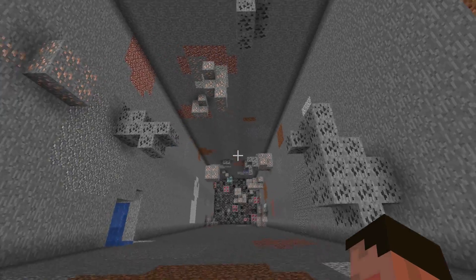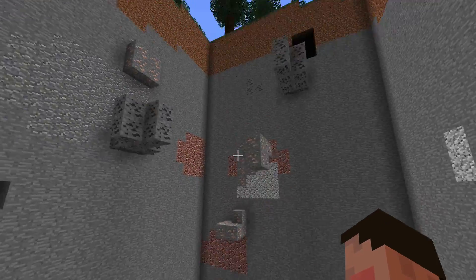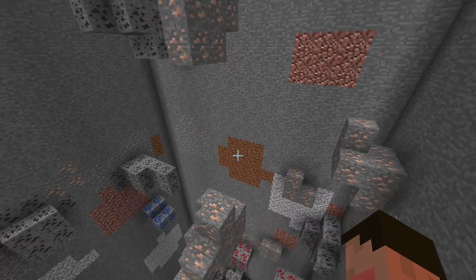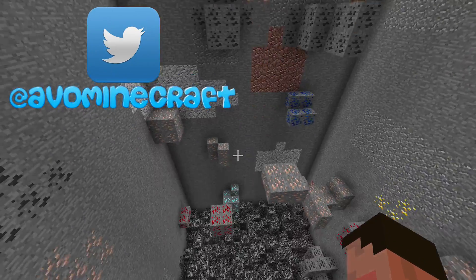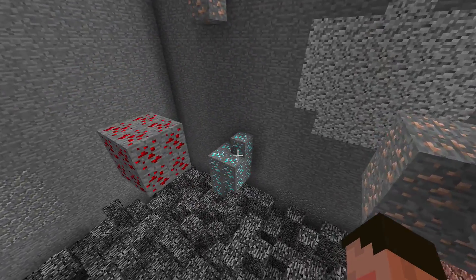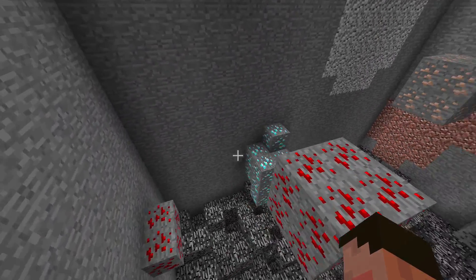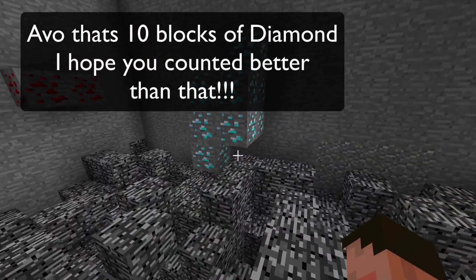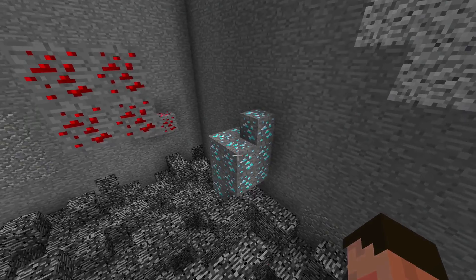Taiga's next, and it actually looks like there's quite significantly less in this one than there was in the previous ones in the plains — so that's quite interesting. Although there is a nice big bunch of diamond down there. In fact, that's a big old vein of diamond. Look at the size of that one — that's six blocks of diamond. Oh, you just dream of finding six blocks of diamond with a Fortune 3 pickaxe, don't you?